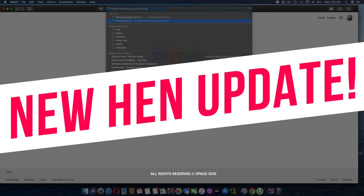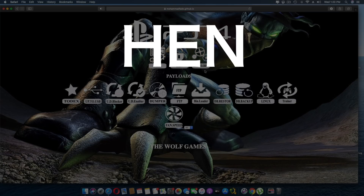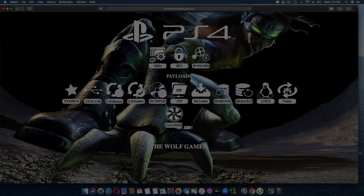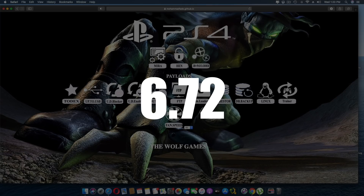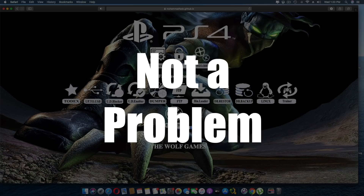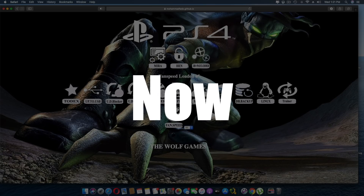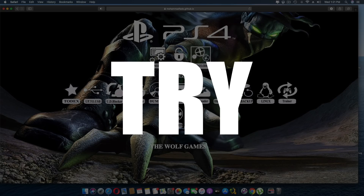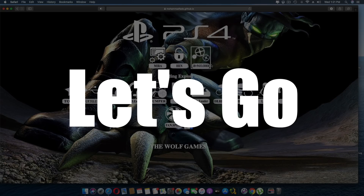Good day guys — HEN 2.1.7 is now released for 6.72! We've been using HEN 2.1.4 and were pretty excited about HEN being released for 6.72, but now 2.1.7 is out. I'll explain about that later, but for now we're going to test this out and see if it's stable enough for you to try today.